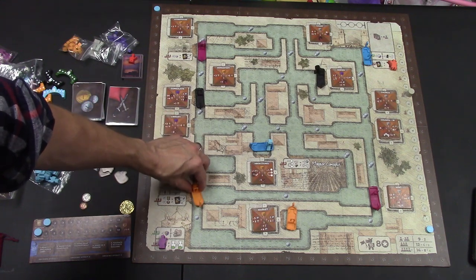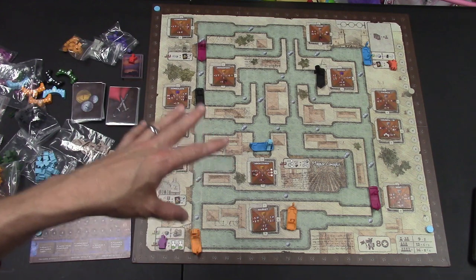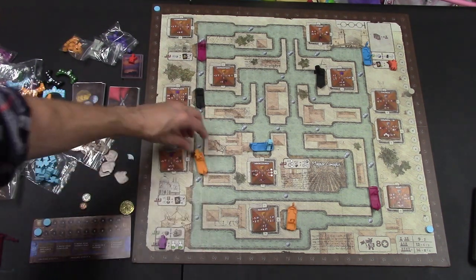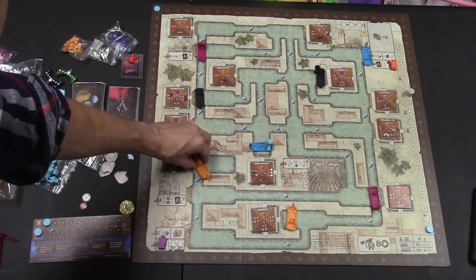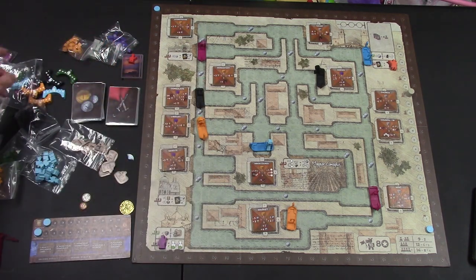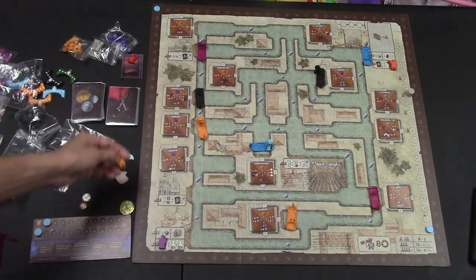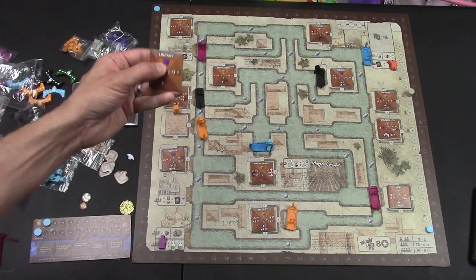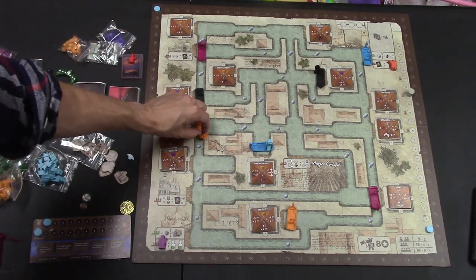They get their first movement for free, pay any extra coin, and then take the action in that area. You cannot begin your turn where you ended, so I cannot stay — I must move to the next building. Let's say I moved up to this building here. As the orange player, I take one of my orange assistants and put him on the number one spot on the board, and I take the top action — which in this case is just a cube.